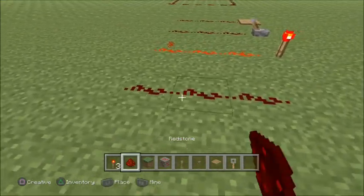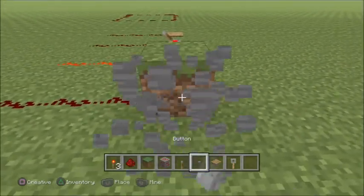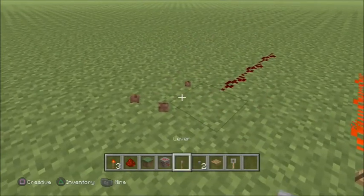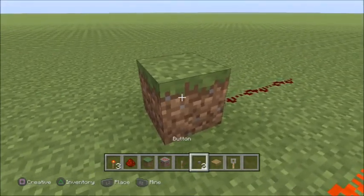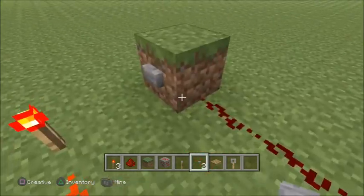I'm going to go over the button now. The button has to be placed on an object — it cannot be placed in the ground. They are kind of a pain to use and I only use them for doors and sometimes for traps.